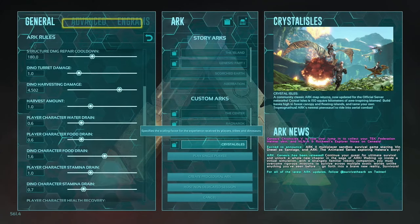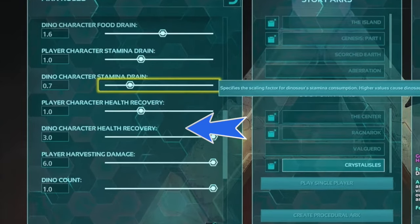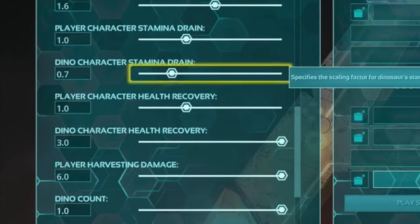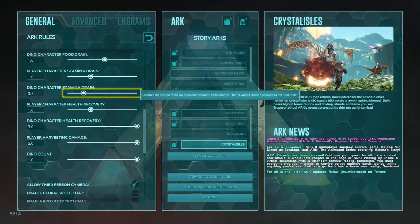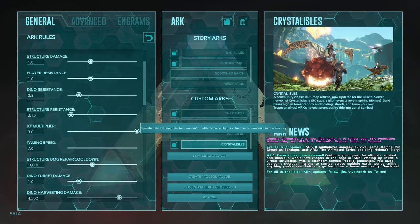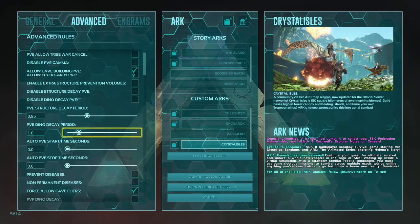Further down we have dino character stamina drain and dino character health recovery. They make it really easy — you can increase or decrease these to change how quickly stamina drains and how fast health recovers. You can play around with it and make it so your dinos never lose any stamina and are always gaining health as fast as possible. That's just the general settings, so let's jump over to the advanced page.